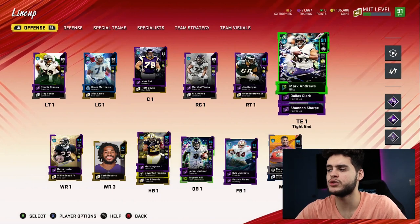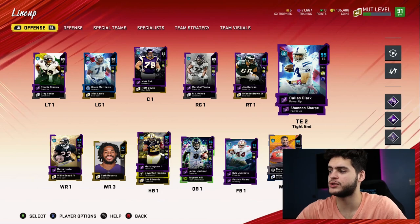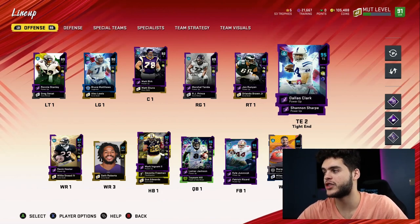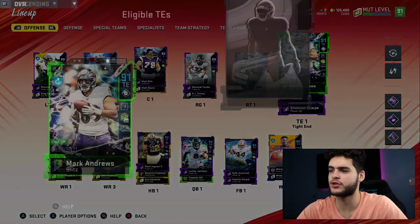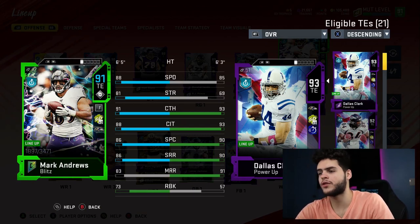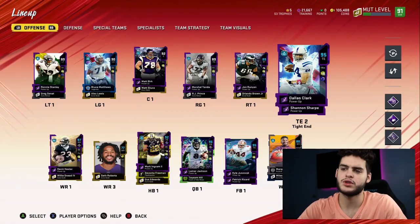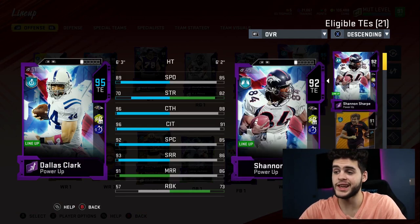For tight ends, the Ravens are pretty stacked — got Mark Andrews, Dallas Clark, and Shannon Sharp. I think the Ravens have the best well-rounded tight end group when it comes to theme teams. Shannon Sharp has 88 speed at tight end — that's crazy. Dallas Clark has 89 speed, 96 catching, 96 catching in traffic, 92 spectacular catching, and 93 short route running. Why is he not starting? This Dallas Clark card looks insane.